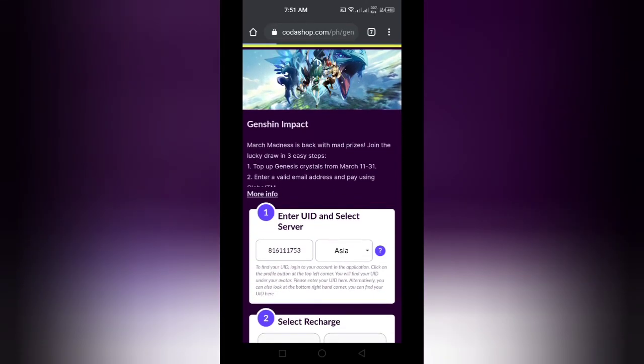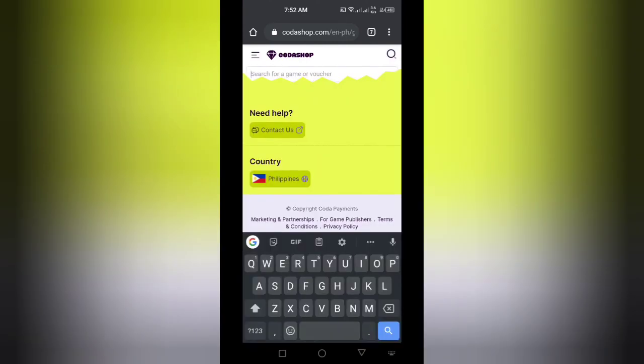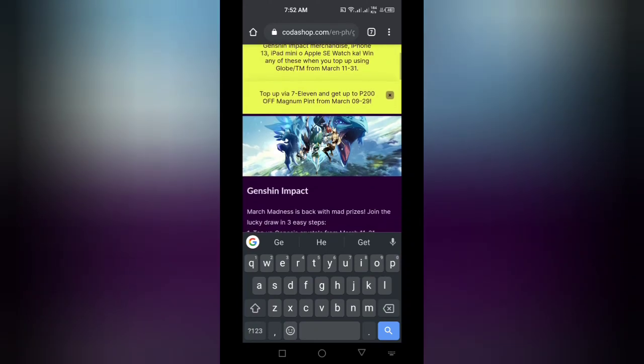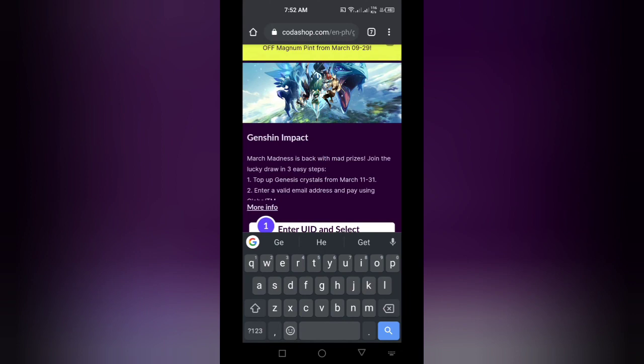Okay, so that is my user ID — I'm open to donations if anyone is willing. Anyway, it's so easy. Just go here and type Genshin. Here are the instructions — I don't want to scroll down too far as it might display some personal information and I don't want to have to edit it out.